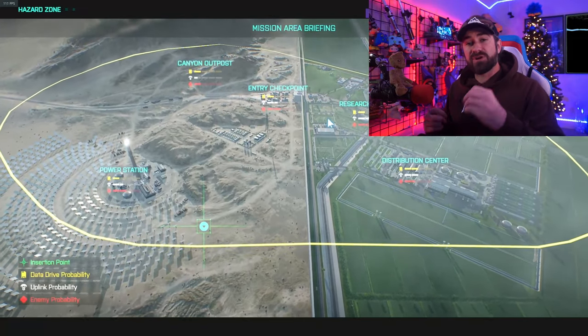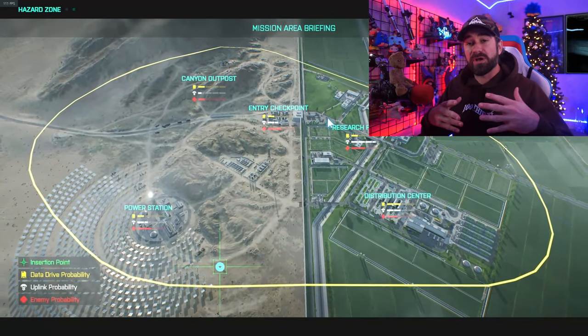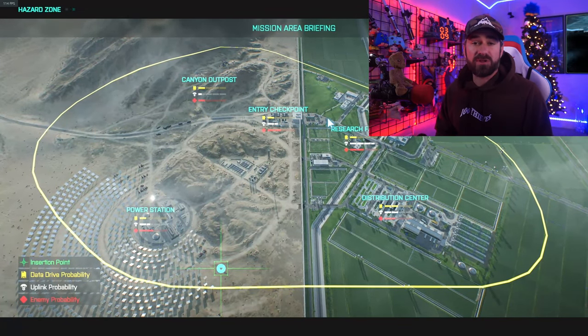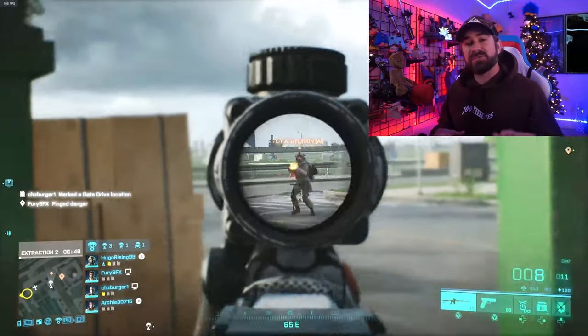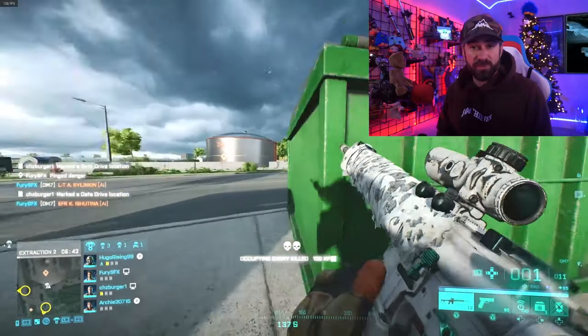At the very beginning of the game, before you even go in, it's going to show you your beginning starting point. It does this so you can get a team basis of where you want to go, what data drives you want to attack first, and to look out for other enemy squads. The main objective is to get data drives, but there are also some supply drops you should know about.